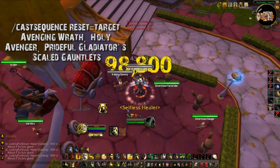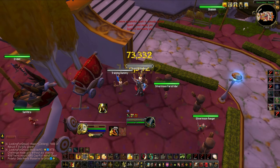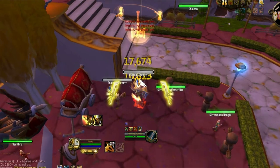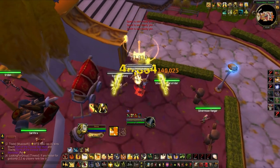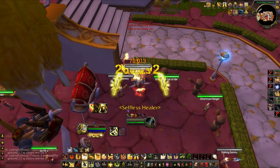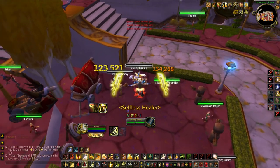So with my one-shot macro up, Scaled Gauntlets active, proc trinket active, Inquisition active, and 12 stacks of Guardian — that's when I first use Execution Sentence. With Execution Sentence falling alongside my full cooldowns, even if I get CC'd, feared, or polyed over and over, I'm going to be doing a really good amount of damage, because Execution Sentence is a damage over time and hits so hard.